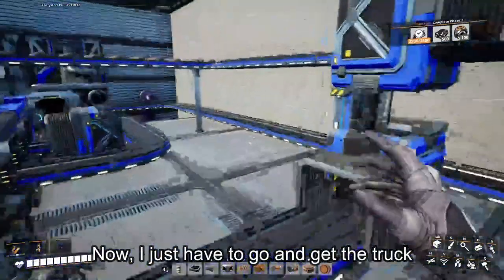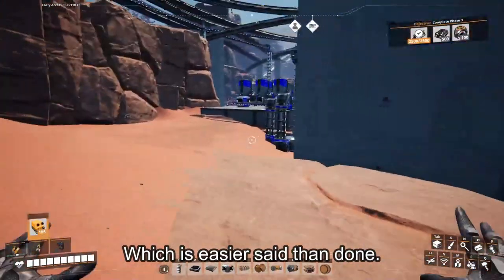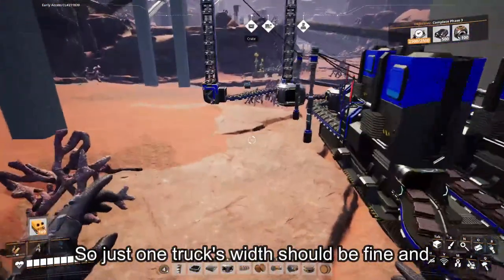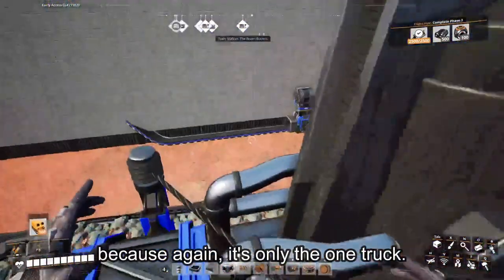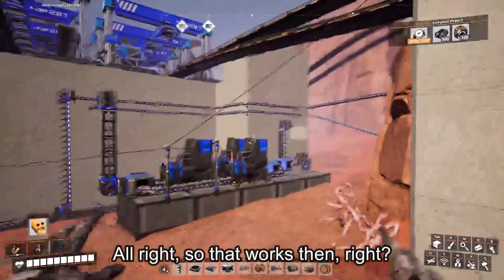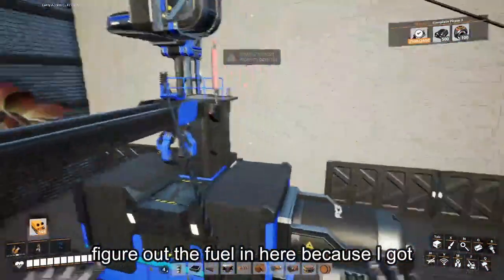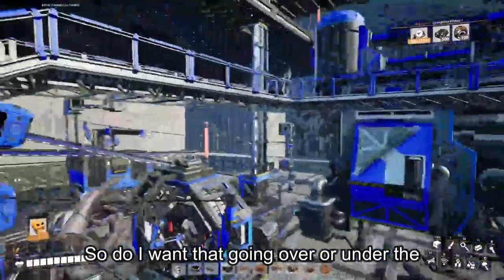Now I just have to go and get the truck route done for the quickwire, which is easier said than done. Well, it's only one truck so I don't really have to worry about it going side to side. One truck's width should be fine, and I don't truly need to separate them in terms of running into each other, because again it's only the one truck. So now I have to figure out the truck route, and that's gonna come after I figure out the fuel in here. My packager is right there. Do I want that going over or under the walkway? Let's have it going over, just because it would be pretty cool.